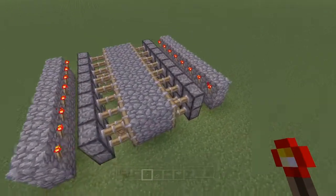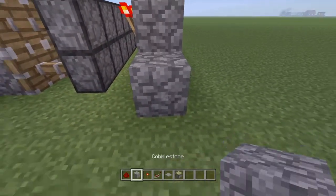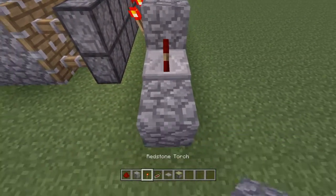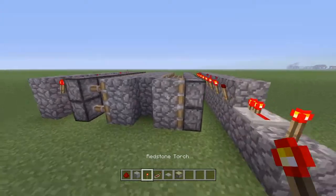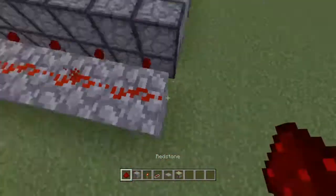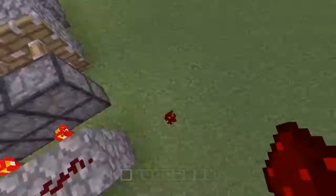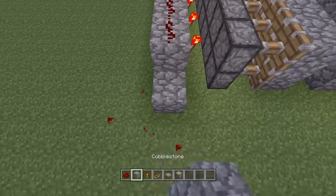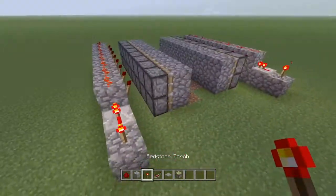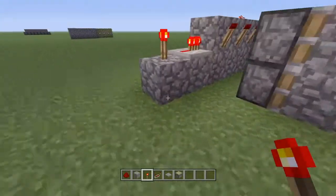With the torches placed, it'll be closed by default. To deactivate it, you do this — whoops, okay, I forgot about that. There you go. Do the same thing with the other side and it's deactivated just like that.